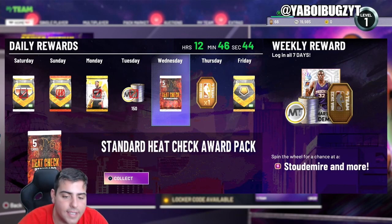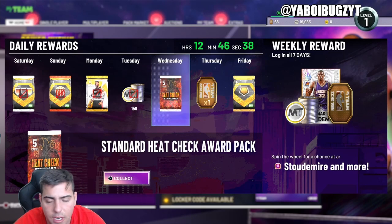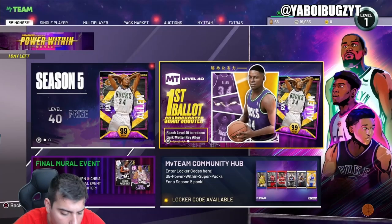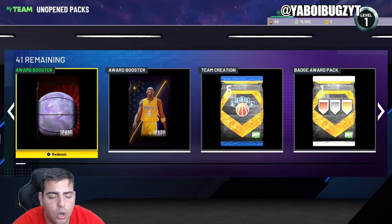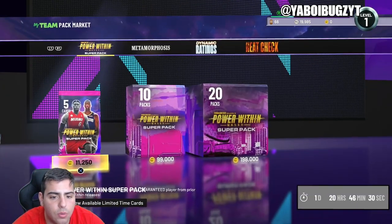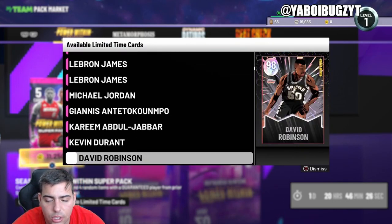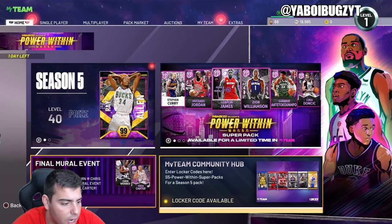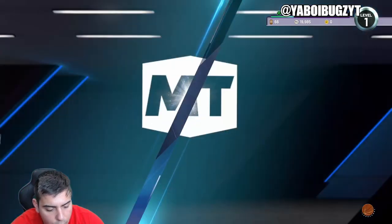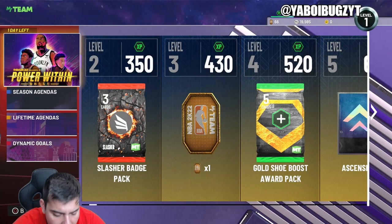What is good? It is your boy Bugs back on another NBA 2K22 MyTeam video. Today we are going over all the active locker codes in NBA 2K22 MyTeam. We're also gonna go over that — super packs are still live, and the new season comes out on Friday. I'm excited, hope you guys are too.